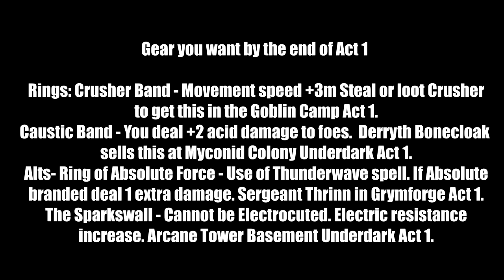For rings I've picked the top four. Crusher Ring increases movement speed by 3 meters — steal or loot from Crusher at the Goblin Camp in Act 1. Caustic Band deals plus 2 acid damage, sold by Bonecloak in the Myconid Colony. Ring of Absolute Force — Thunder Wave spell dealing 6 to 12 damage, dropped by Sergeant Thrinn in the Adamantine Forge underdark. Sparkswall Ring provides electric resistance — found in the Arcane Tower basement in the Underdark.